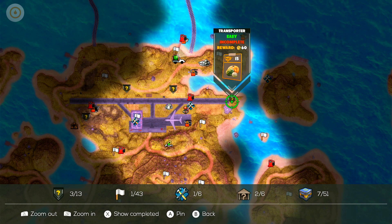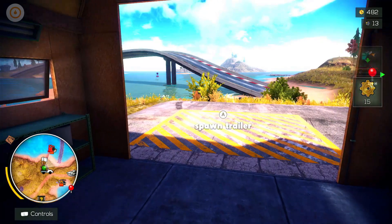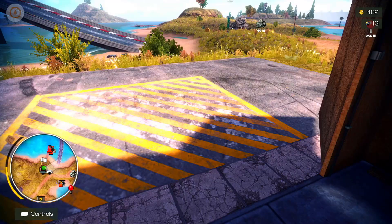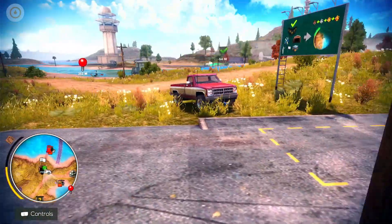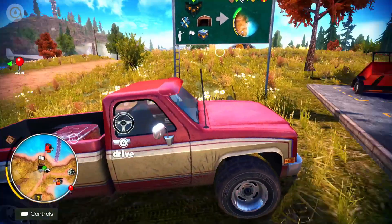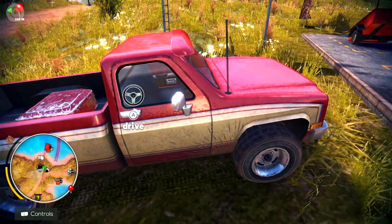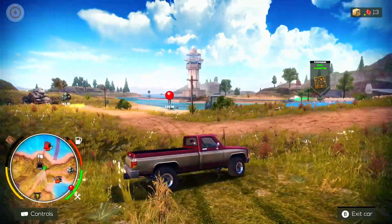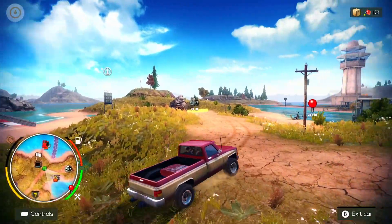These little question marks are the little missions. I can see a building mission and a transport mission over there - let's stick a pin in that and head off that way. I can spawn the trailer but I don't think we need it just yet. There's our pin - we're going to head over to the airport and take on the delivery mission.